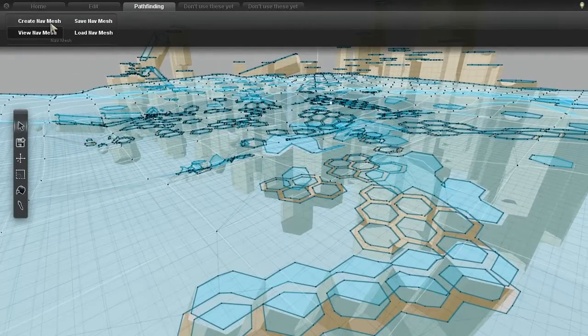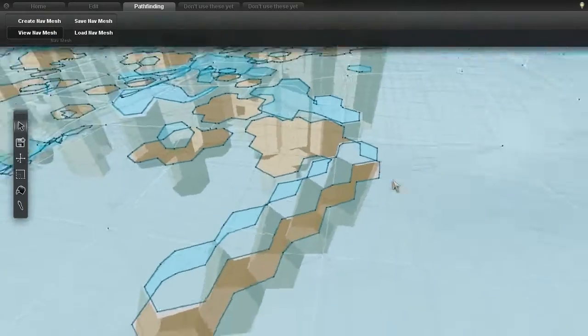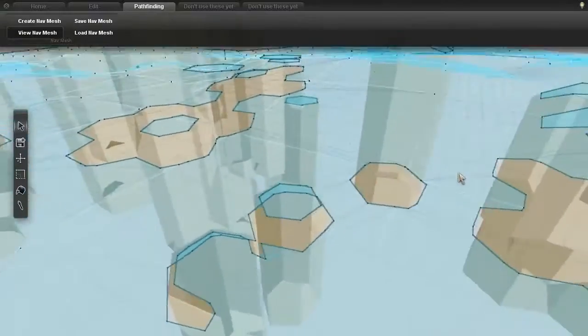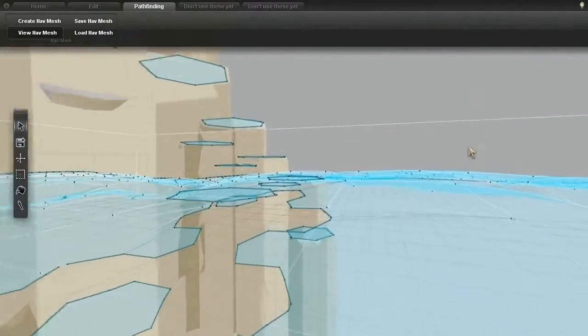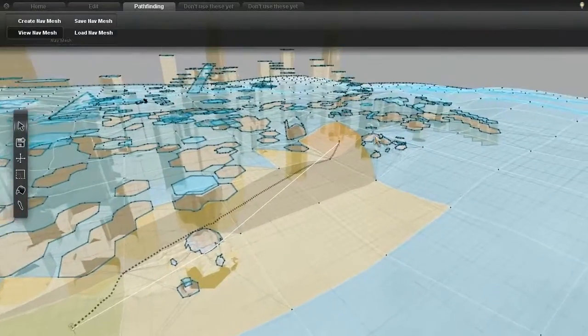This wasn't a problem for standard ground pathfinding, but I needed to fix it to continue working on jumping properly, so I added solid voxelization support to the recast library. This eliminated most of the false surfaces from the navigation mesh, and should make it a lot easier for the AI to find nearby surfaces to jump to.